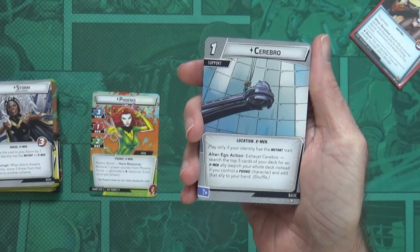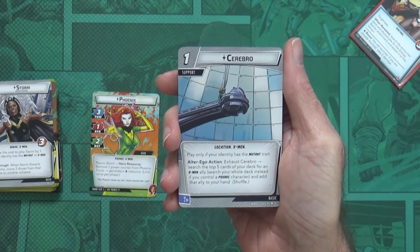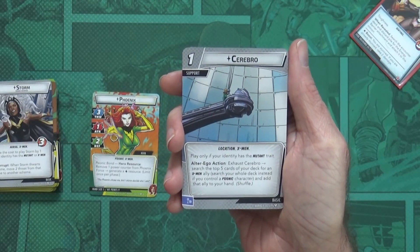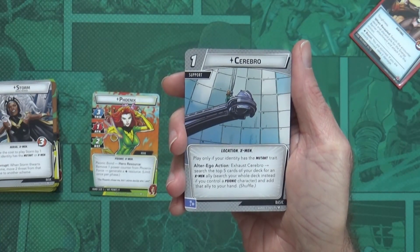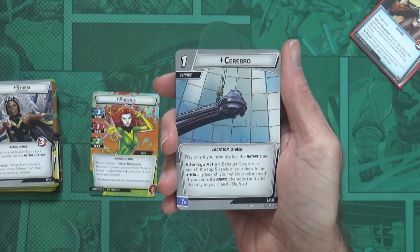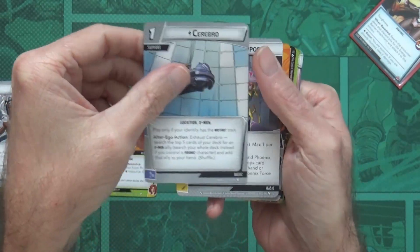Cerebro — one-cost support, play only if your identity has the Mutant trait. Alter ego action: exhaust Cerebro to search the top five cards of your deck for an X-Men ally and add that ally to your hand. I'm not sure how I feel about it. It seems more like a Leadership deck card — you could just draw into it normally. Though it would work in the Colossus deck too.